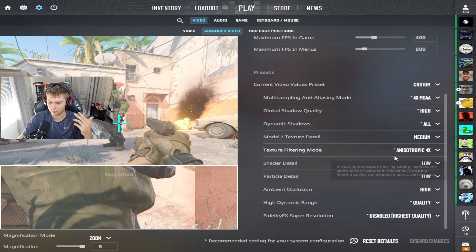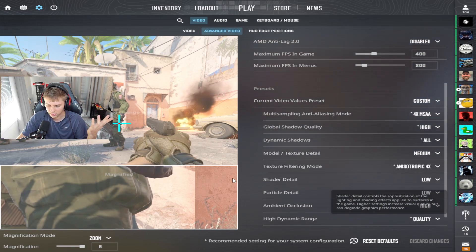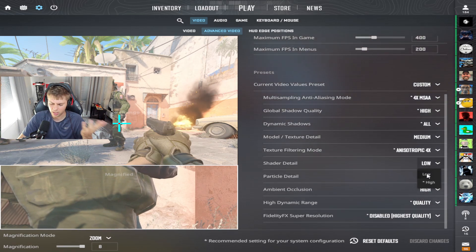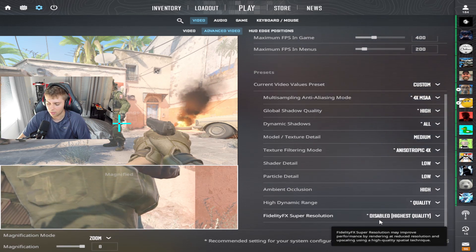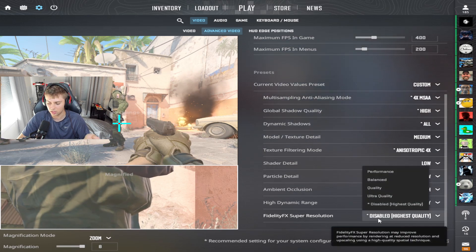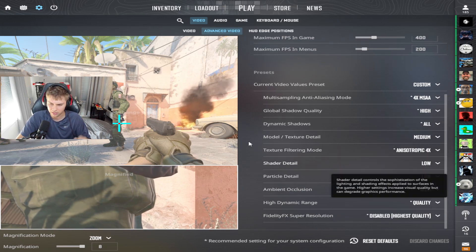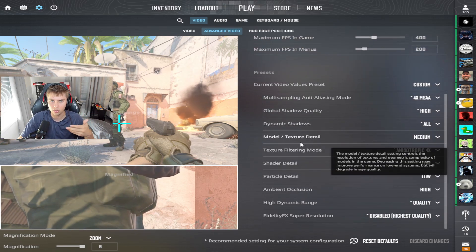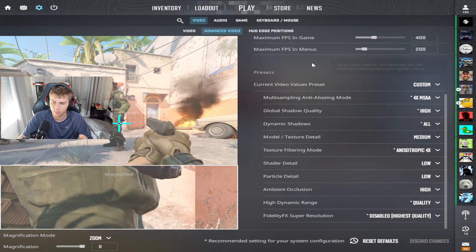Model texture I have on medium. Texture filtering I play on 4X — pros play on all different ones, doesn't matter. Shader detail: low. Particle detail: low. Ambient occlusion: high. High dynamic range: quality. And super resolution: absolutely disabled — I put that on highest quality. That's my advanced video settings. A lot of you are more knowledgeable and nerdier about it, but this is what works for me. I don't think about it and I have success.